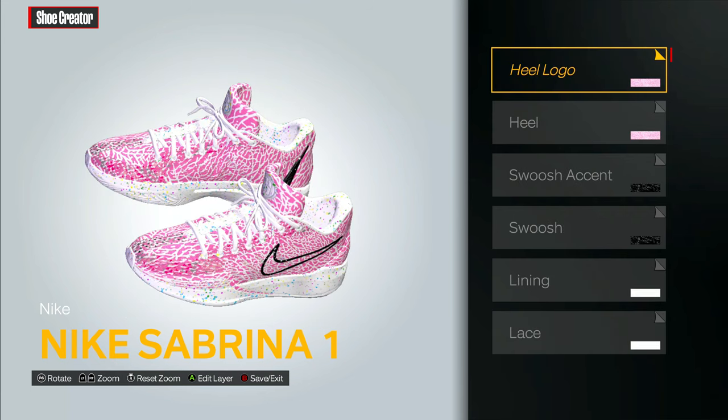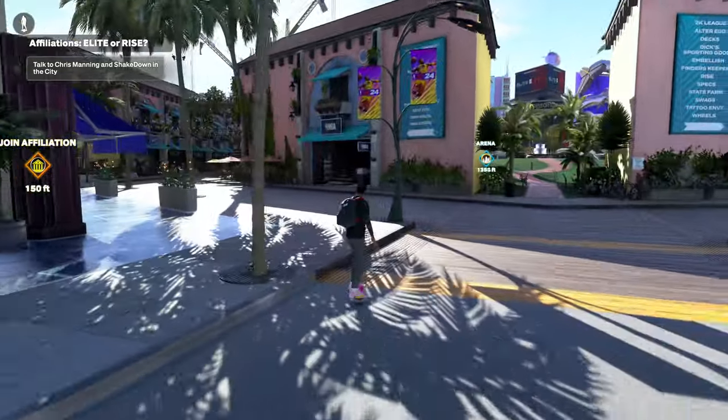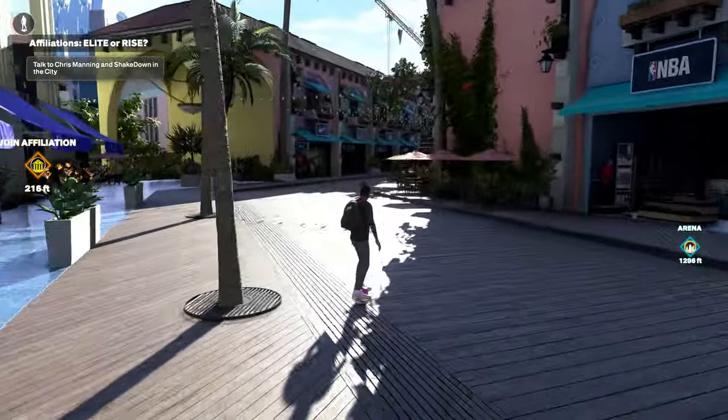I made a quick Sabrina 1 here and I'm gonna go ahead and save it, then go ahead and buy it once we get back into the city. Once we're in the city we're gonna go over to the Nike store and walk in.